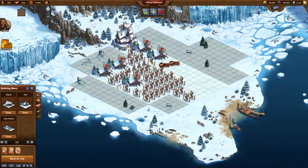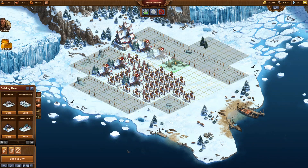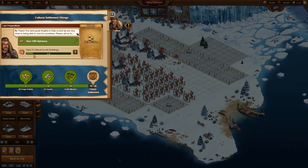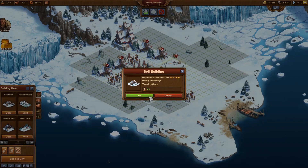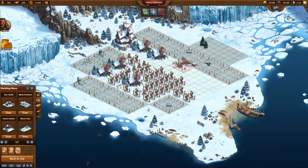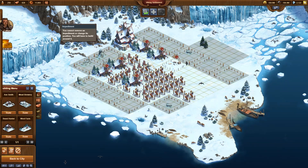Now the relevant part starts. I create some space on the outpost and construct an axe smith. I check the quest — the axe smith has been recognized. Everything is as we expected. Now I demolish that axe smith construction site. Indeed, the quest still shows 1 of 6; the demolished goods production building is not subtracted. I build another axe smith, and now the quest reports that I already have 2 axe smiths.